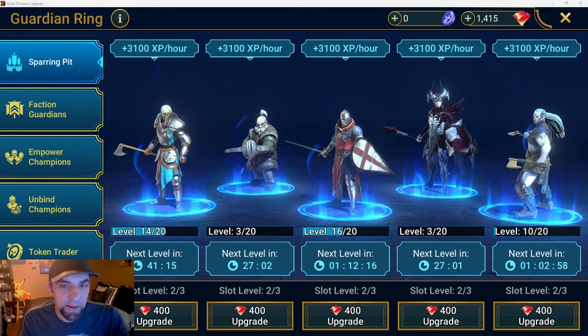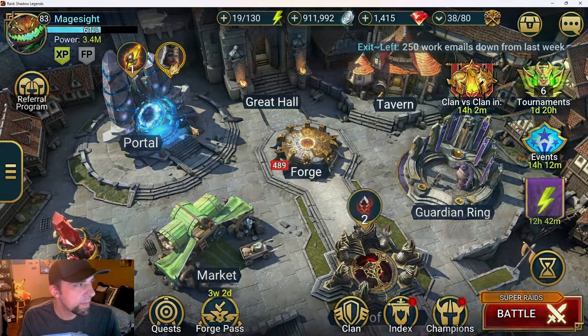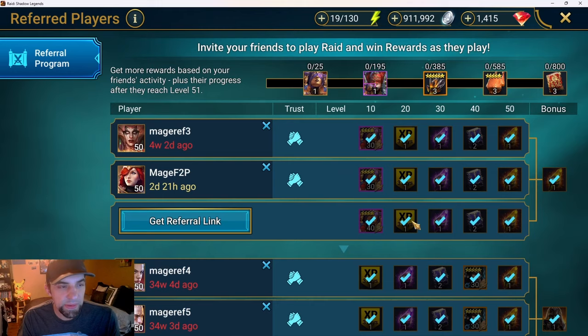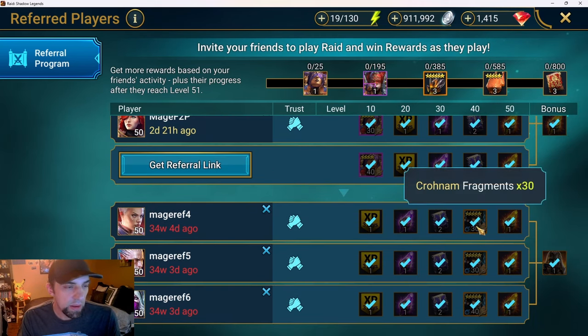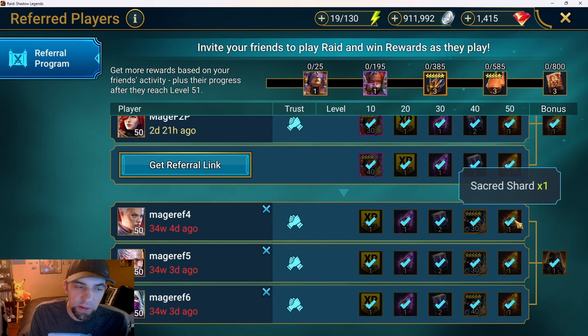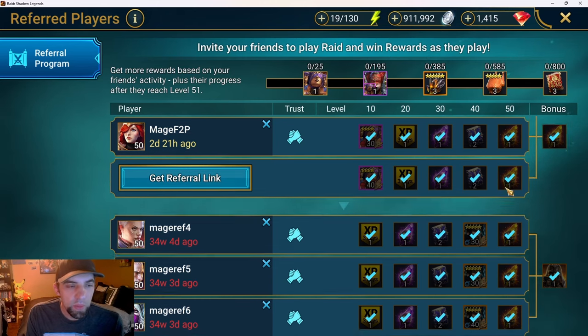Hey guys, this is MadSite and this is going to be a Raid Shadow Legends video. What I want to talk to you about today is self-referral accounts. This is something I think is really important for the early part of the mid game. We'll go over the rewards on referral accounts - you can get fragments for this epic champ, some sacred shards, Krognan, and he works really well with the epic. They're a tandem set, and you can also get some other sacred shards.